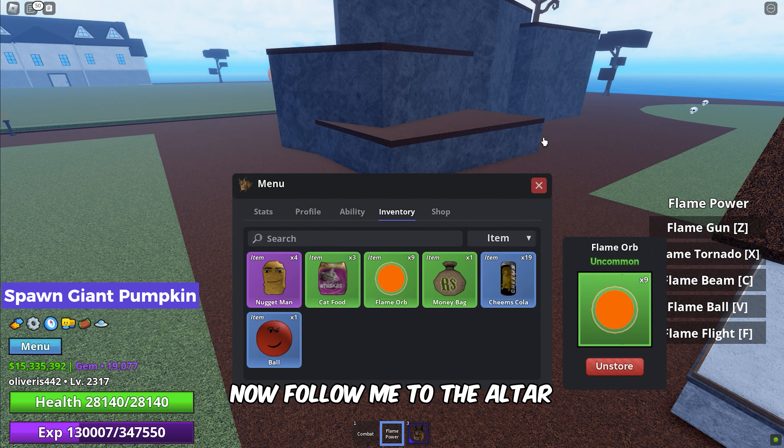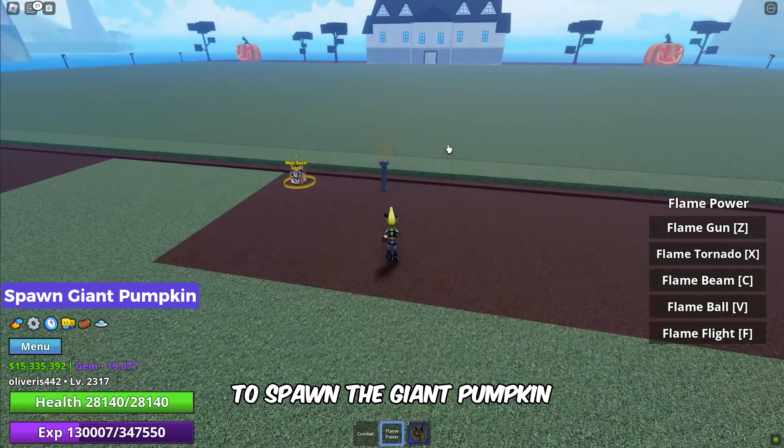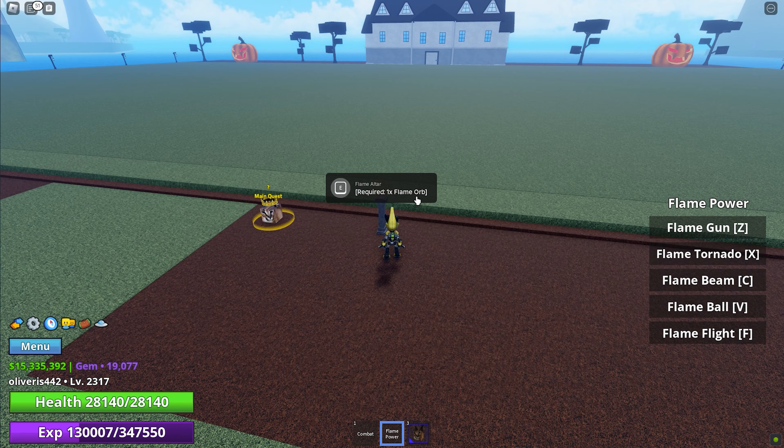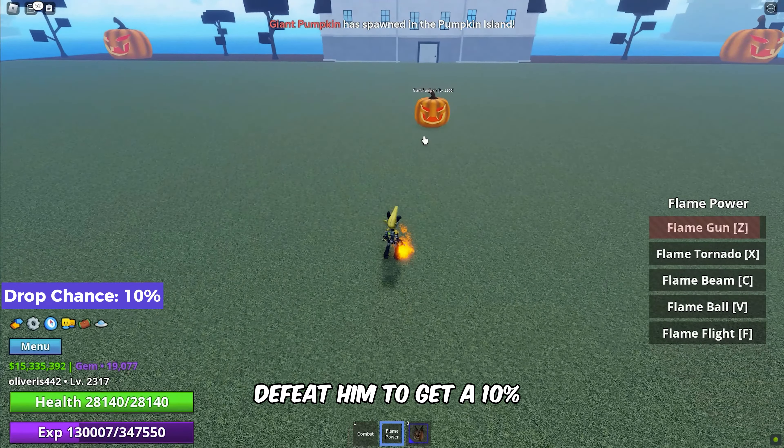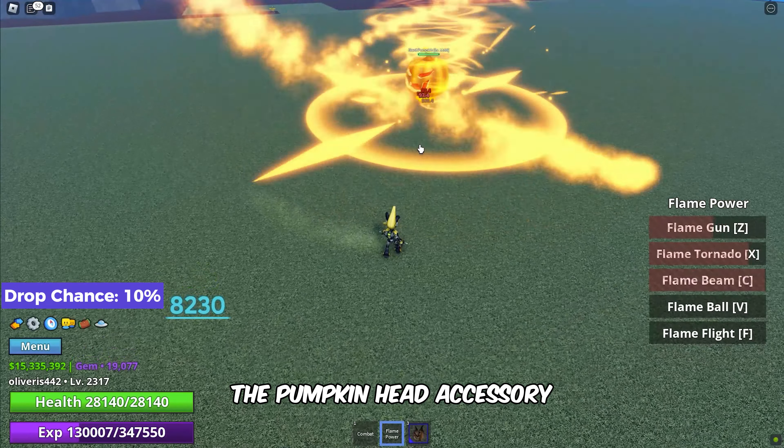Now follow me to the altar to place the flame orb and spawn the giant pumpkin. Get ready for a battle with the boss — defeat him for a ten percent chance of obtaining the pumpkin head accessory.